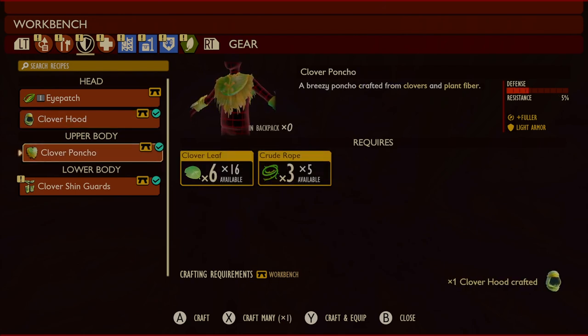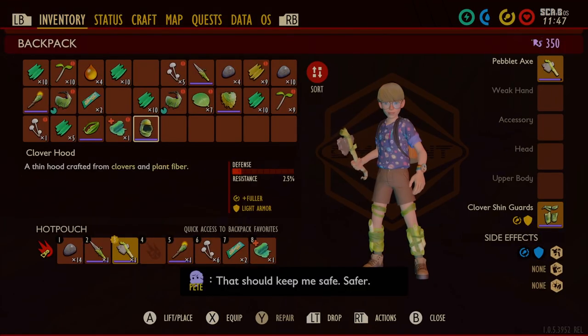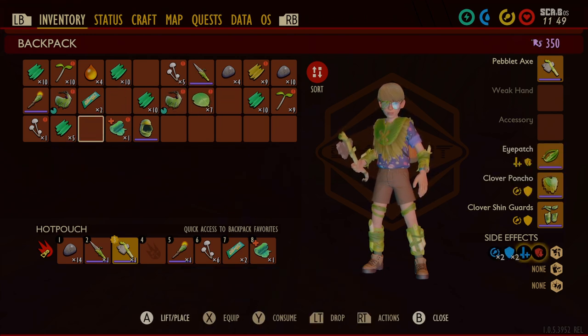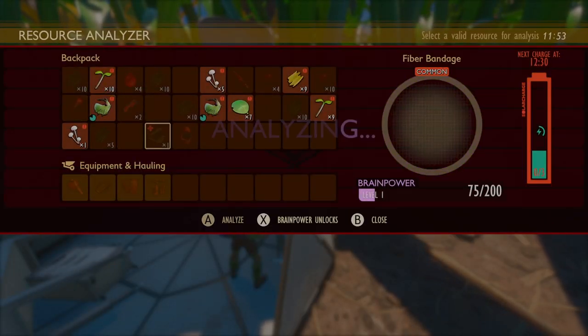I do also want to get clover armor. It'll be our best protection right now, but more importantly it'll help maintain our hunger and thirst bars. They drain slower with the clover armor equipped, and that's a pretty big deal on WoE because they do drain pretty quickly normally.